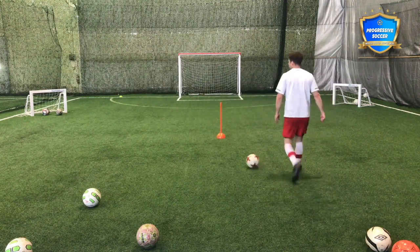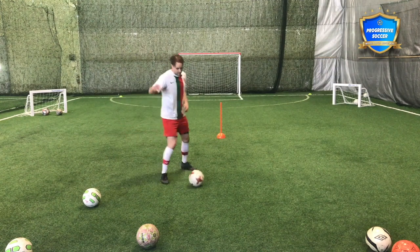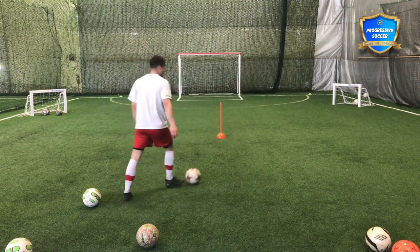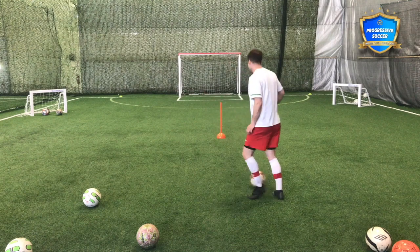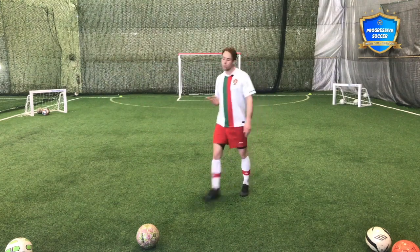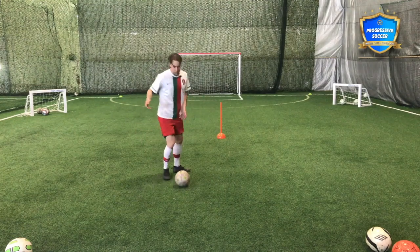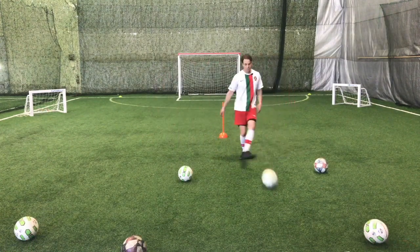The next skill is playing on the half turn. Whenever I can, can I receive the ball facing the net? If I'm always receiving from the back, I need one touch to set and one to turn before I'm facing goal — I'm too slow. Playing on the half turn means receiving into space, or letting the ball come across me, so my first touch and first movement is towards the goal. Quality passes with both feet, a good first touch, and playing on the half turn whenever possible.